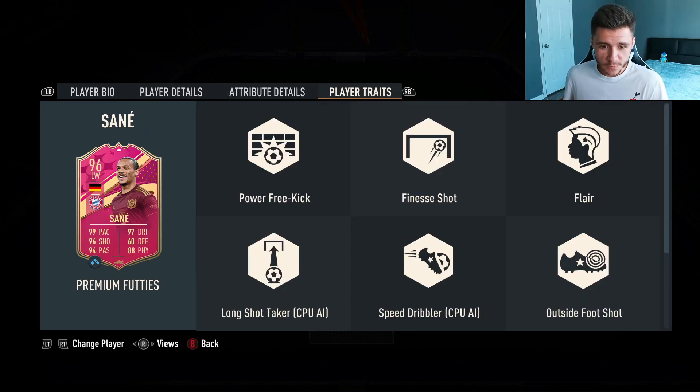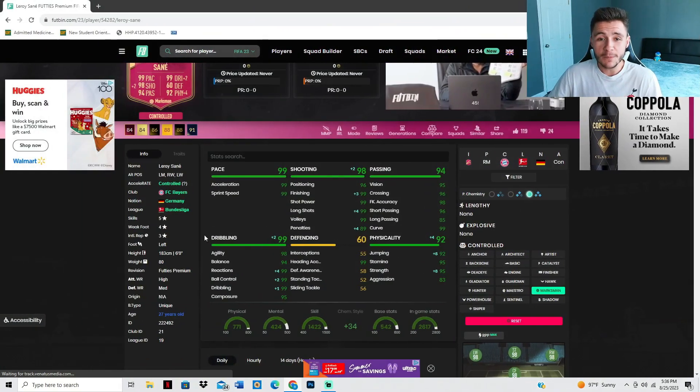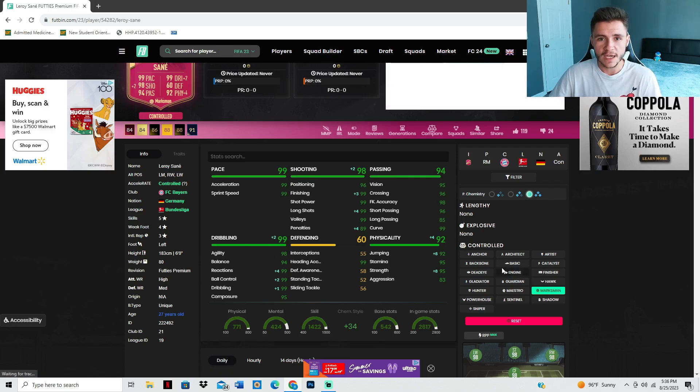Looking at his player traits, we do see a plethora of different ones. He has power free kick, finesse shot, flare, long shot taker, speed dribbler, outside the foot shot, and flare passes player traits. Jumping over to Footman, we can see that Sané has the unique body type and can only have the controlled acceleration type.